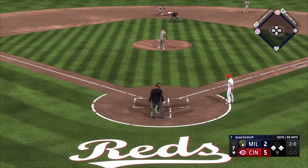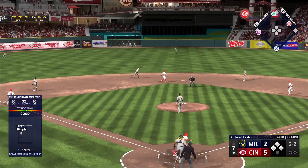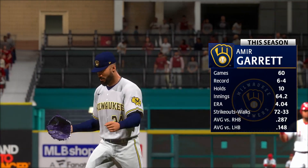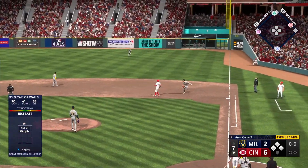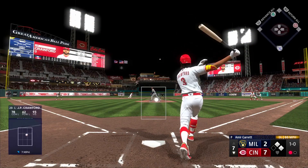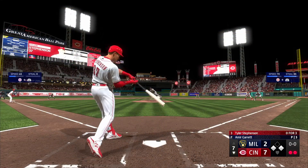Fagan then swipes second with no throw, so two runners are in scoring position. The Brewers decide to intentionally walk Louisa Reis to set up the bases loaded for Adrian Merced, who bloops one into center field. It lands in front of the diving Garrett Mitchell, everybody moves up a bag, and it's now a 6-2 ballgame. The Brewers turn to left-hander Amir Garrett. With the bases still loaded, Taylor Walls hits a pop fly caught by Renfro, but a runner tags up and Fagan scores, making it 7-2. J.P. Crawford then hits one deep to center, but Mitchell puts it away.